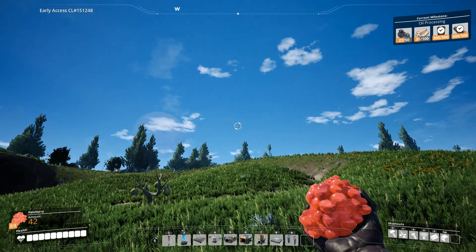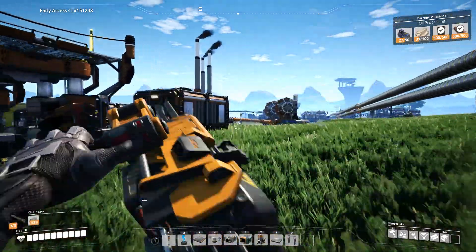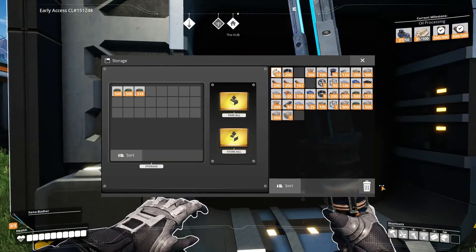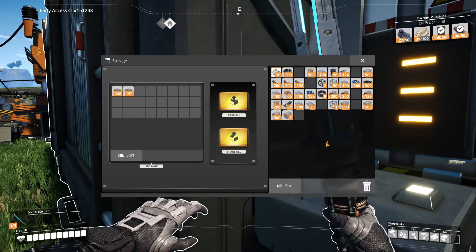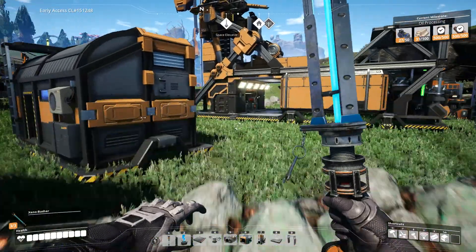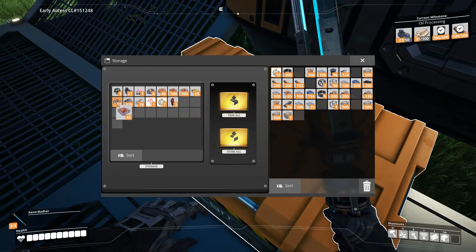I cleared out a big portion, got my inventory full. We're going to go load this into a constructor machine so we have more. This one is for alien organs, this one is for alien carapace pieces, this guy is for leaves, and this guy is for wood. I could also make mycelium out of it, but I don't want to do that — mycelium is used for so many other things. That just seems wrong.